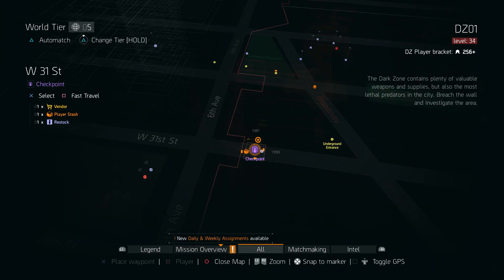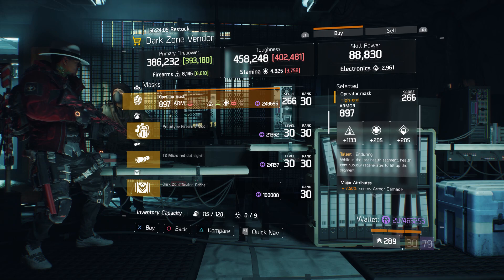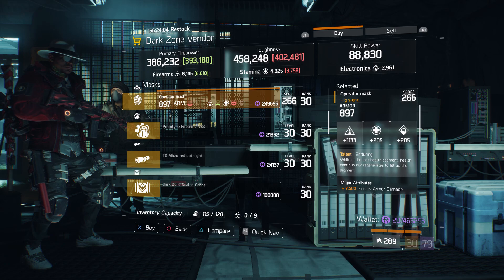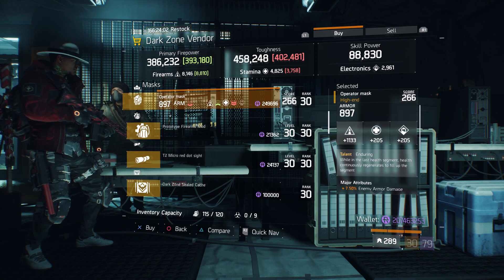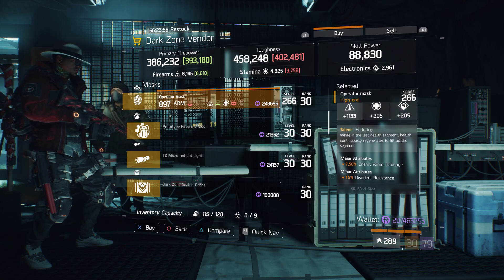For our next gear item, we're going to head over to West 31st Street Checkpoint. Here the Dark Zone vendor has an Operator Mask with the talent Enduring on there. It has a gear score of 266, armor of 897, its roll for firearms is 1,133, and the attributes are enemy armor damage and disorienting resistance.